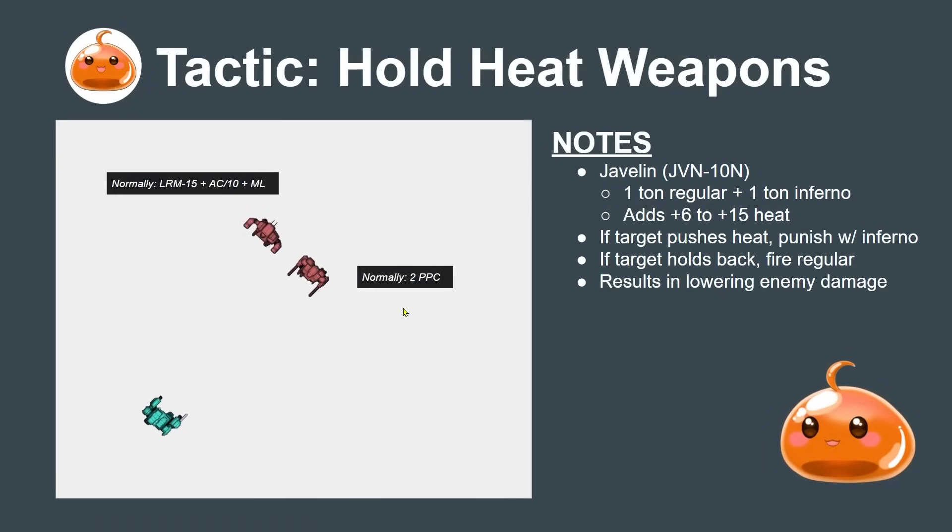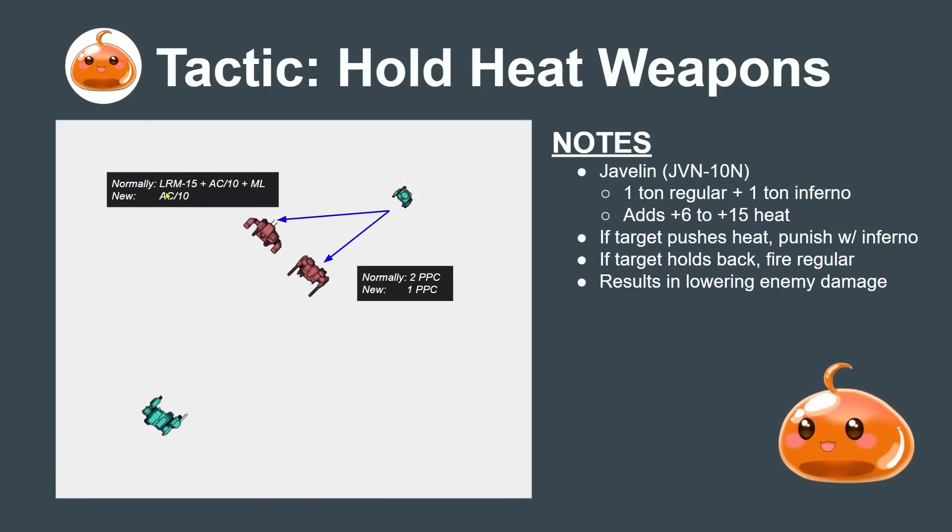In a 2-versus-1 sweet scenario where the Thunderbolt is facing an Orion and Warhammer with a Javelin in support, instead of firing the full LRM15, AC10 and medium laser, the Thunderbolt is down to just an AC10 to account for heat. The Warhammer is down to one PPC. The activation assuming blue won weapons declaration: the Orion declares its weapons, the Thunderbolt declares its weapons, the Warhammer declares its weapons - leaving the Javelin last. You hold this heat weapon until last and punish them if they pushed their heat. If they didn't push their heat, fire your regular damage weapons.